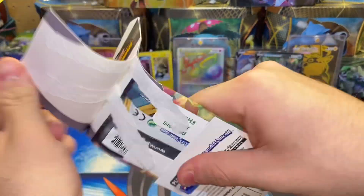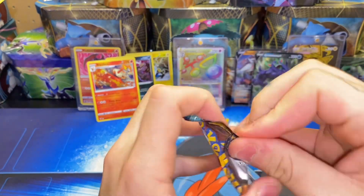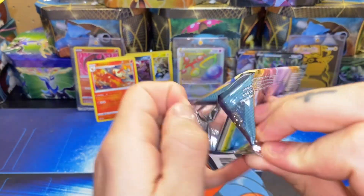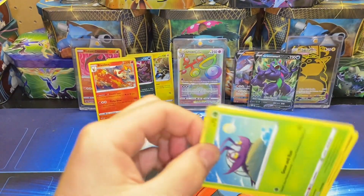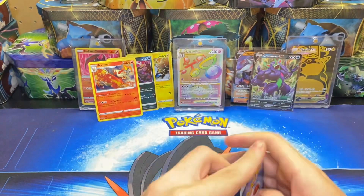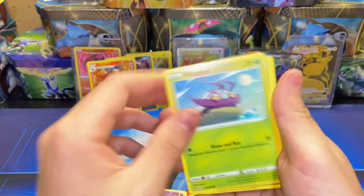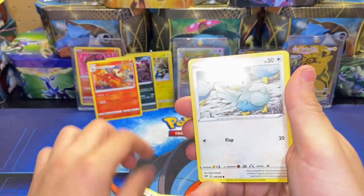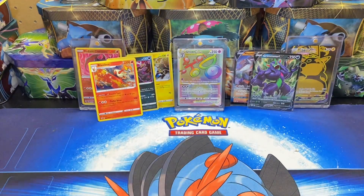Second to last pack — Charizard pack. One, two, three, four to the front. We have a Water Energy, Turbo Patch, Tangle, Shiinotic, Wimpod, Grimer, Klink, Ducklett, Mareep, Pansage for the reverse, and a Wigglytuff non-holo rare.